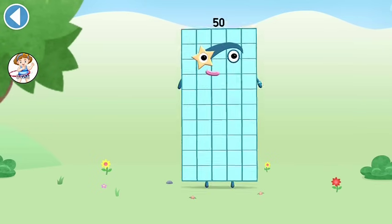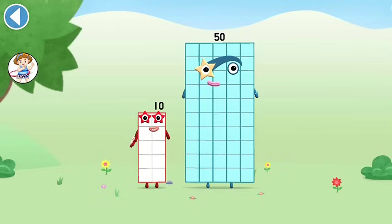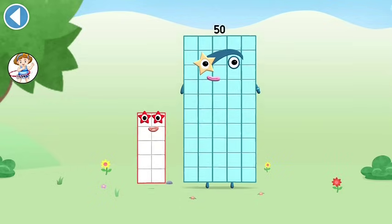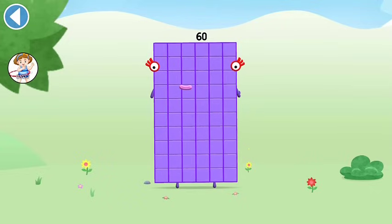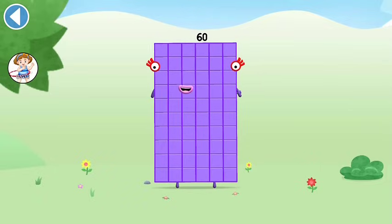You're about to meet Number Block 60! Can you add 10 to 50 and make Number Block 60? Drag Number Block 10 onto Number Block 60. This number block is made up of 60 blocks. I am 60, here to play with 60 spots. Hip, hip, hooray!